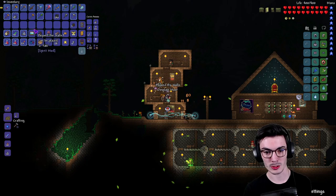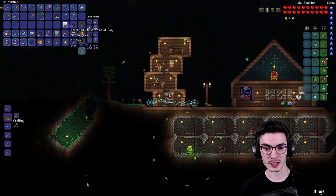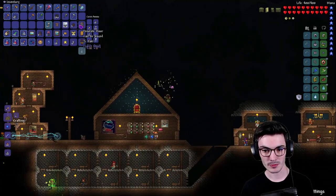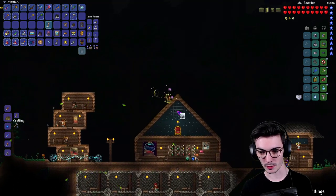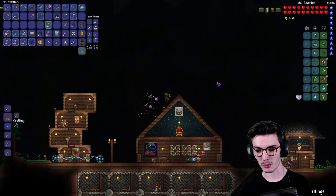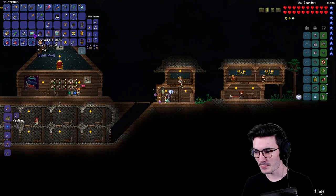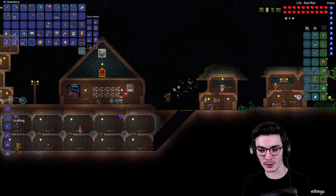Two more paintings and another two — 'Terrarian Above a Sea of Fog.' I've never seen a white border like that, it's pretty freaking dope. It's beautiful, it's gorgeous, I love it. So now do I wait for another blood moon? I guess I could look for the Goblin Tinkerer — that's a great thing to do.